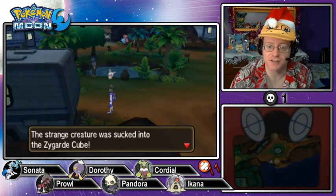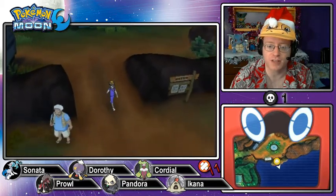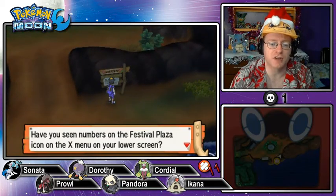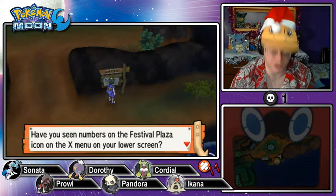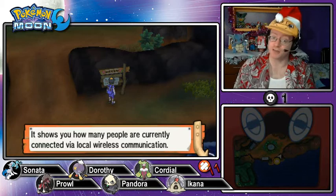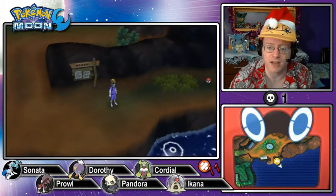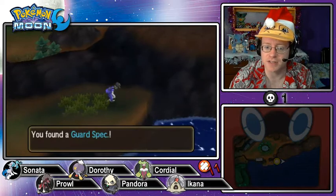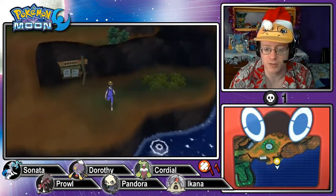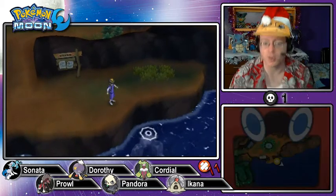Zygarde cell number 35 — we're about a third of the way there. A Trainer Tips sign mentions the Festival Plaza icon showing how many people are currently connected via local wireless communication. Let's grab an item — it's a Guard Spec. Now let's fish up something from the water, it is bubbling. I don't want to scare them away.